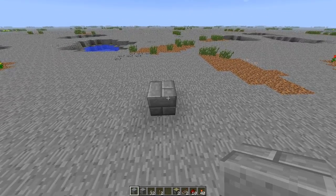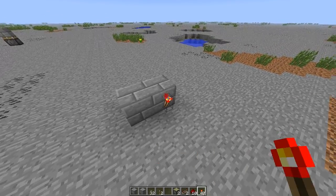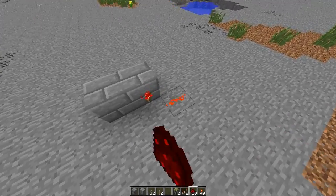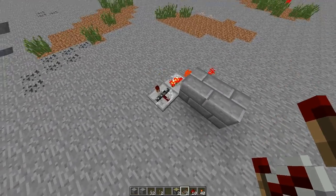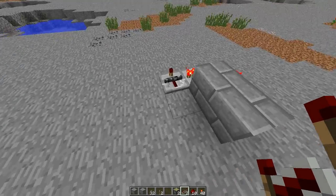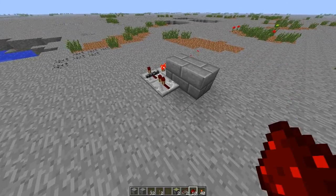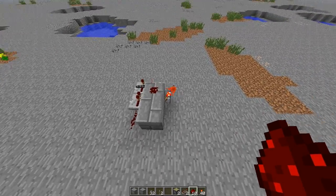Let's start with our inputs — I'm just gonna mark this block as the input and put another one behind it, a torch to the side, redstone, and a repeater. Next to that repeater, place another one to make use of this new lock function, and one behind that.